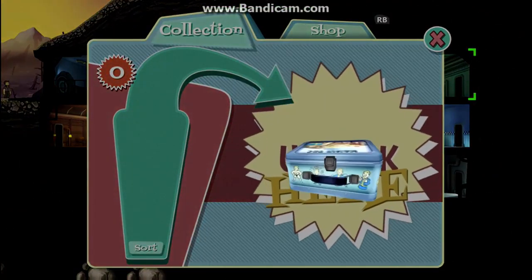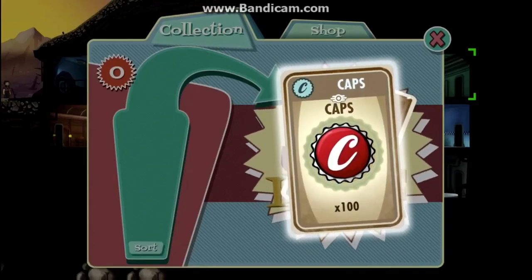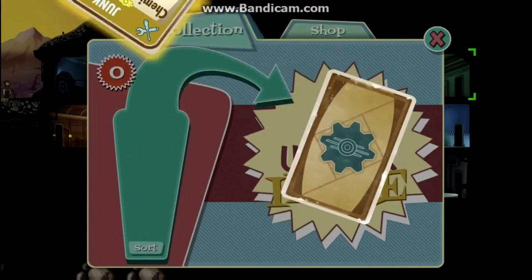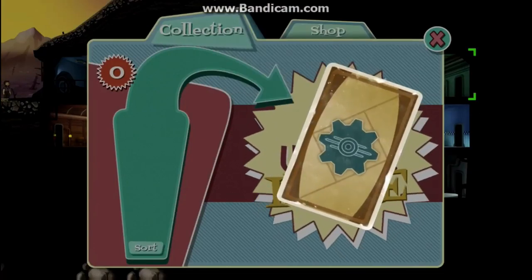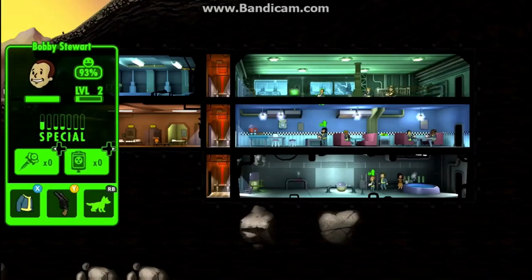We'll open this one on camera. Food, caps — I just want a good weapon. More junk... a hunting rifle and a shotgun! Two weapons — that's exactly what I needed. Now if I send someone out to the wasteland they won't die as easily.